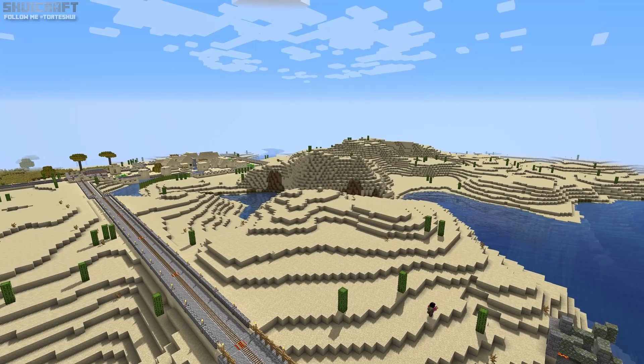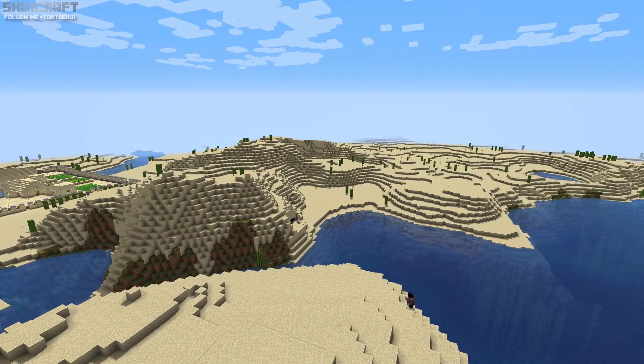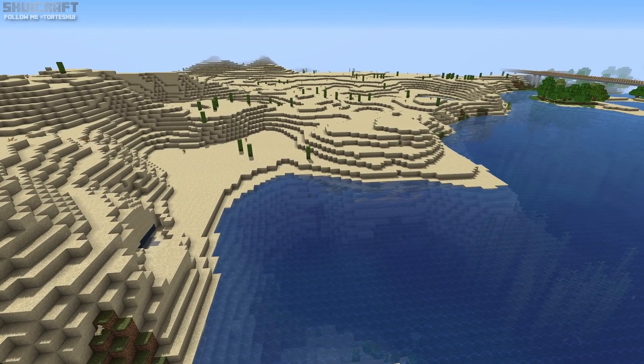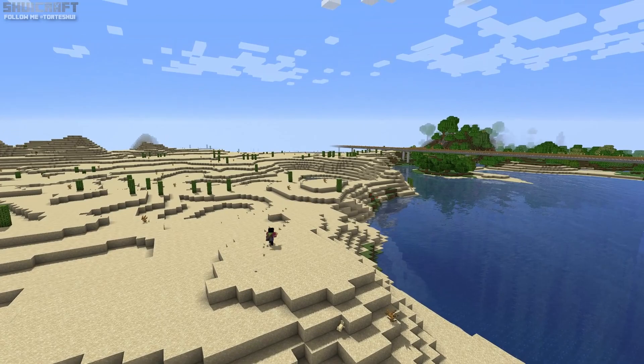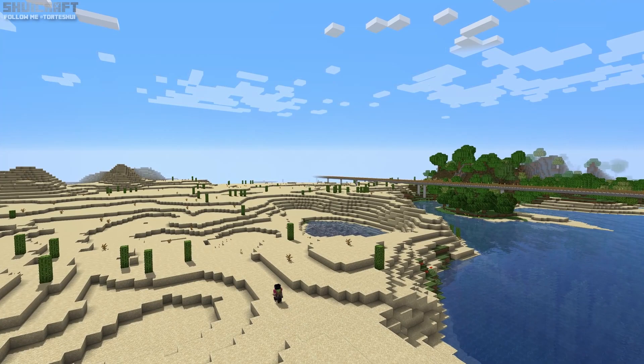We are now reaching new chunks, partly at least. Because this railway line goes to the mansion, which is still old. I won't attempt to fill in the whole map, because that would take ages — this is something I can do later. Maybe we just want to go on with our journey. We'll hopefully reach new chunks soon.